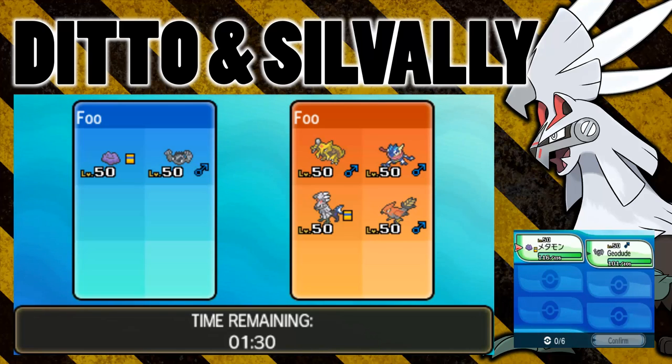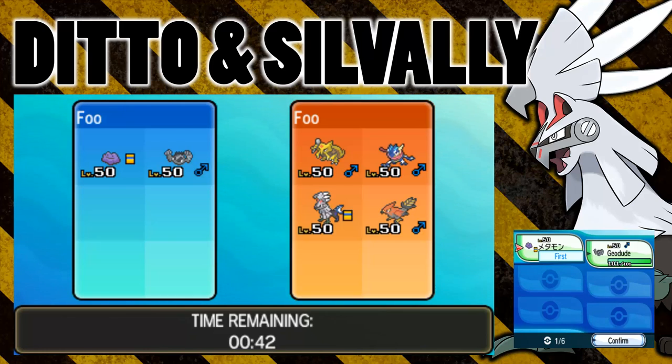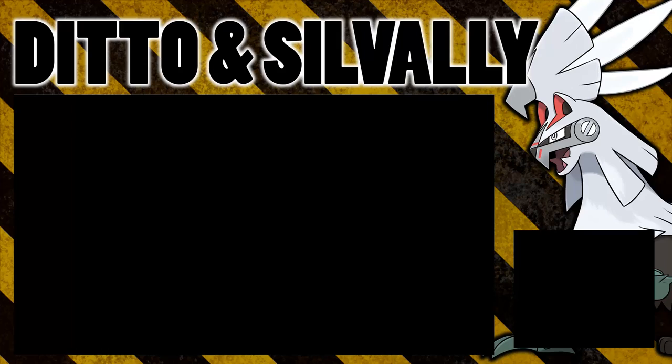What we're doing today kind of follows on from my Giratina O video. In that video, Giratina O normally has to hold the Griseous Orb, and therefore can't use Z moves because it has to hold the Orb. What I did was transform Ditto into Giratina and then tried to use a Z move, and I was able to do it. Now I want to do a similar thing with Silvalli holding a plate. When Silvalli holds a plate to change type, it can't use a Z move because it can't hold the crystal. So I'm going to see if Ditto can transform into a Silvalli of a different type while it's holding a memory and then try to use a Z move. We've got an Electric Silvalli holding the Electric Memory, and I've got a Ditto holding an Electrium Z.